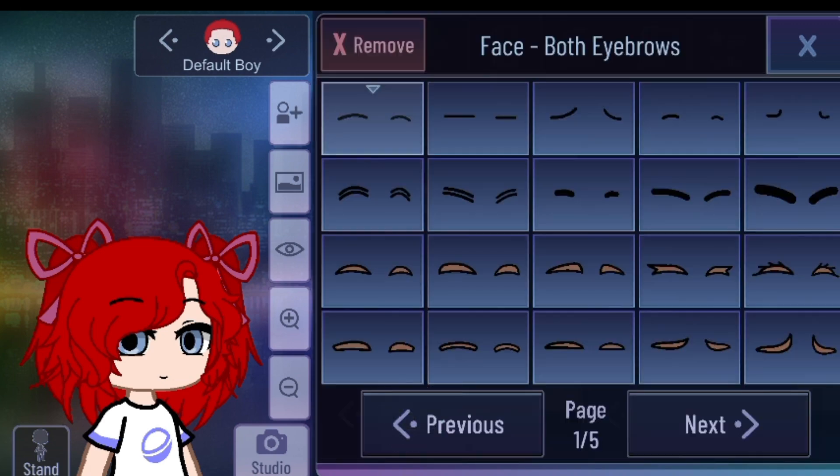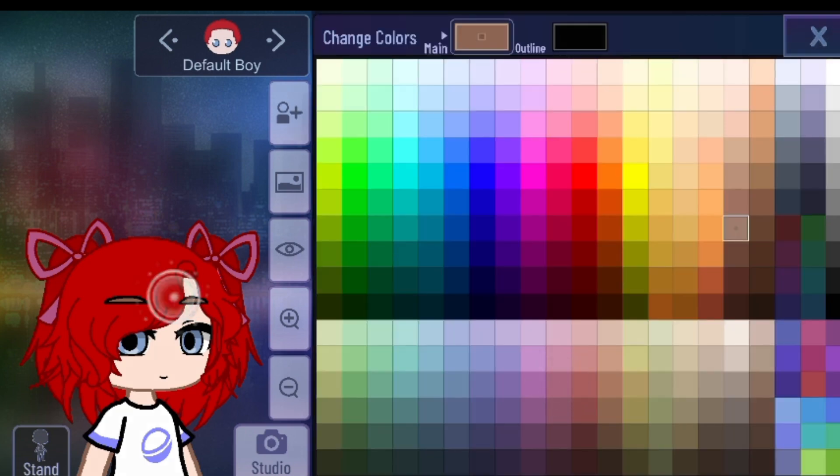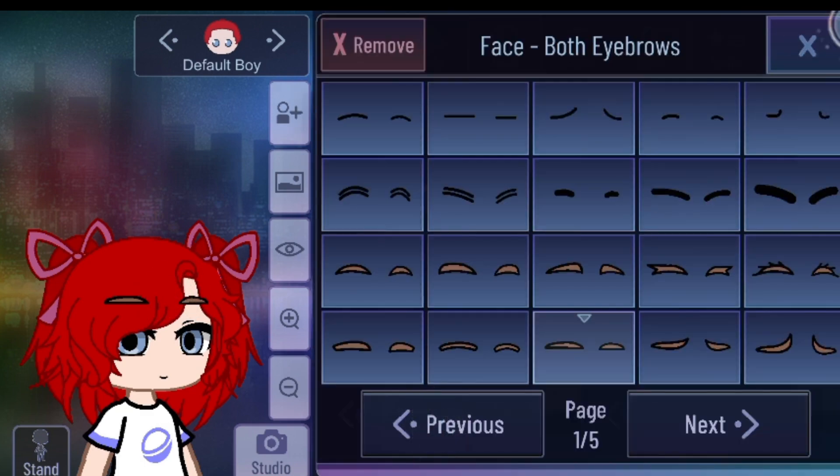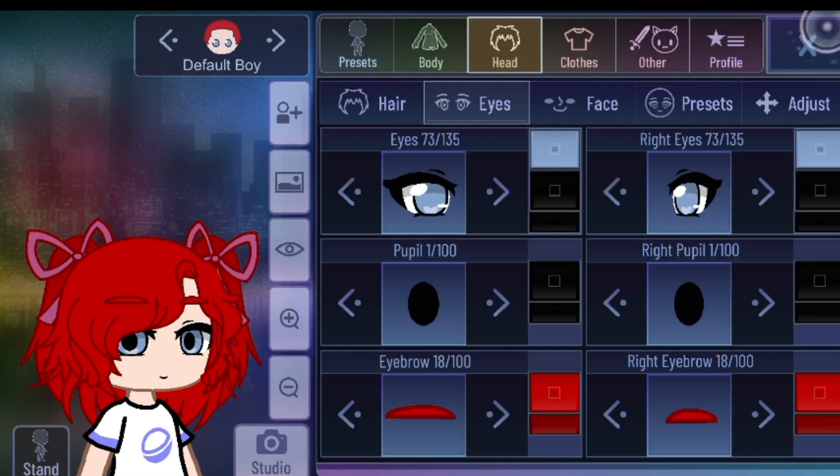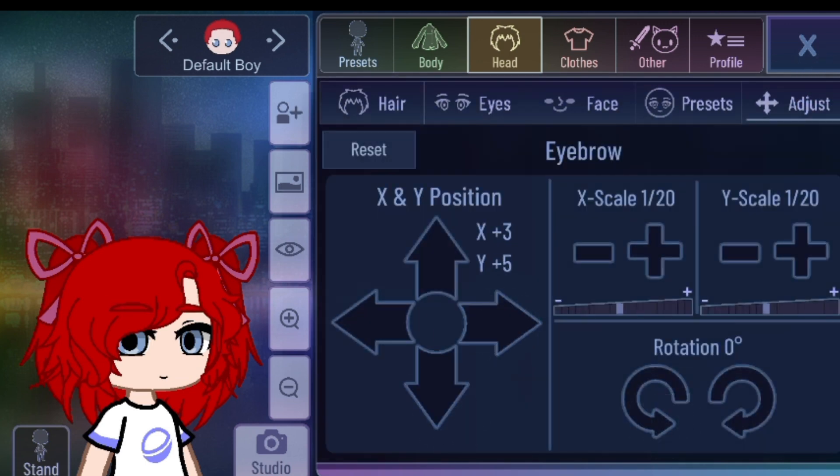And for her eyebrows, so it's gonna be like this — these eyebrows, at page one only. Put it the same color, and put the outline to the same color as her hair. So we need to adjust it.